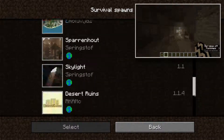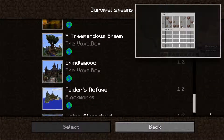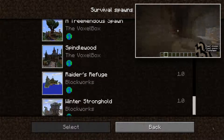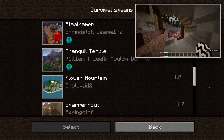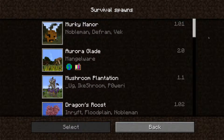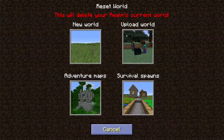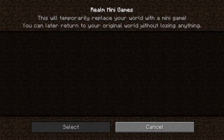You won't lose adventure maps or get them again because every time the version changes — like a major update — it will also change the maps, the adventure maps, and the mini games.